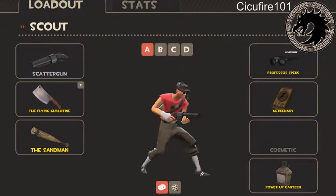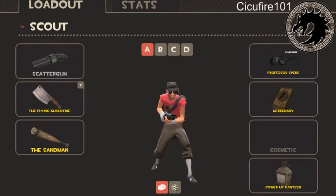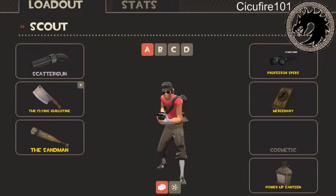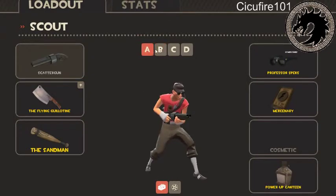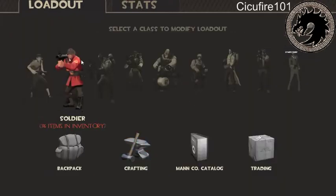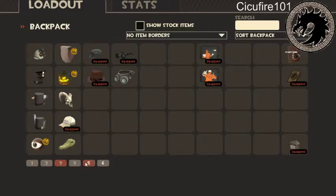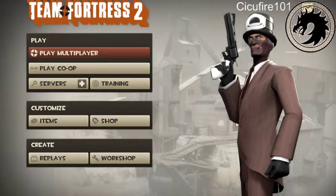The Scout is really fun and is more of a solo class. Stuff like the Sandman and Mad Milk should be used in team situations. He's really hard to hit because he has a small hitbox. That was my Scout tutorial — I hope you enjoyed it. The Baby Face Blaster is actually really good and I may show a clip of it in the future. There will be a new series covering the rest of the classes, and thank you so much for watching!